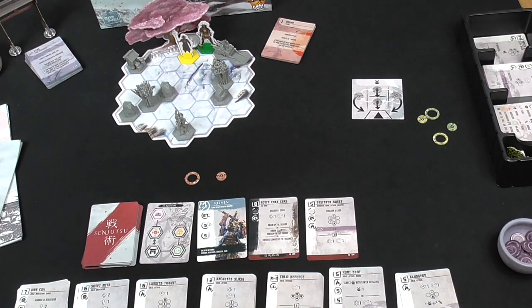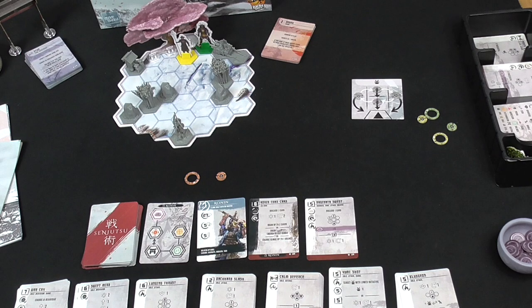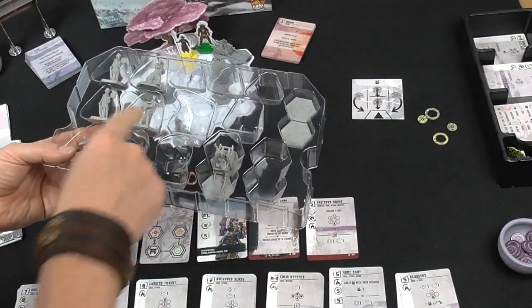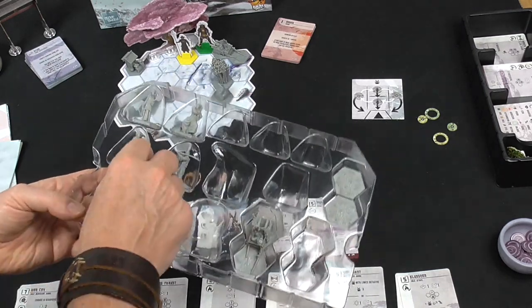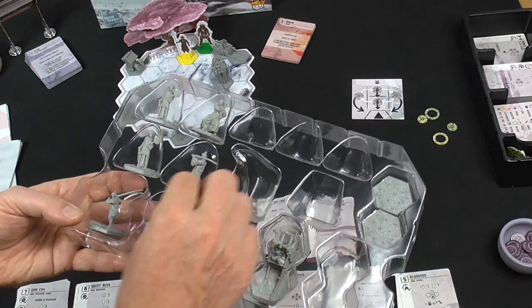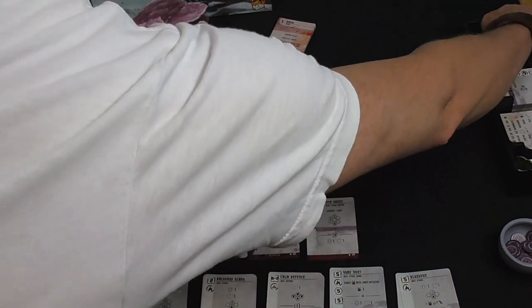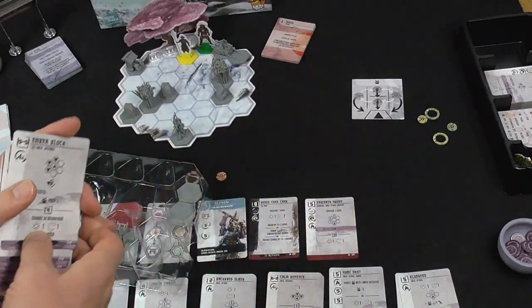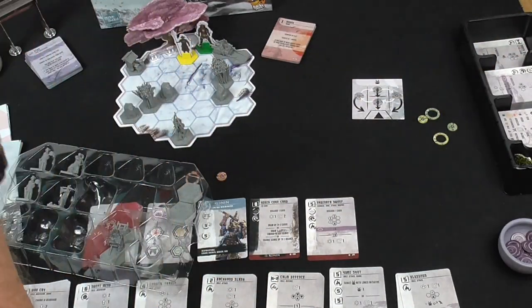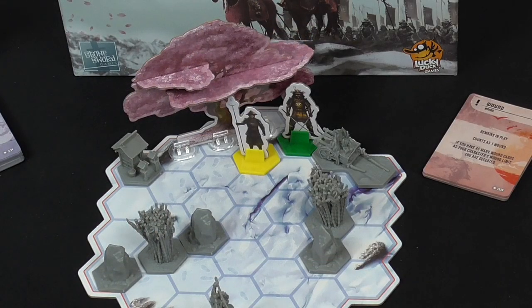I've picked a couple of AI opponents. This is me — I'm Ronin, my solo character. In the base game you've got four main characters: the warrior, student, ronin, and the master. There are also some supporting characters — standees representing minions — and different types of AI opponents you can play against. Each main character has their own miniature and solo deck.